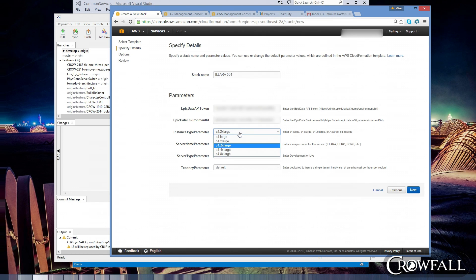Down here, the instance type parameter — this is how big of a machine we want. You guys may have played on Malachi before. He's actually a four extra large, so he's really big and beefy. But if you're playing on something like Gaia or Arkin, that's only an extra large. In Sydney, we only need something that big, at least for now, until all you Sydney people recruit a bunch of Crowfall players.